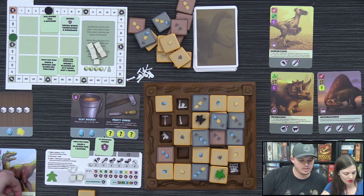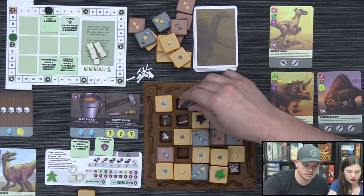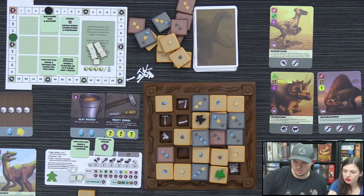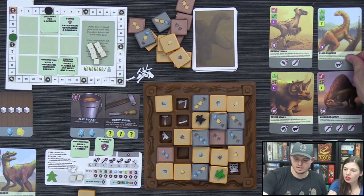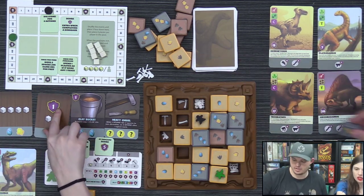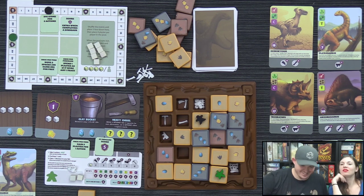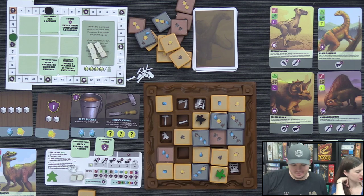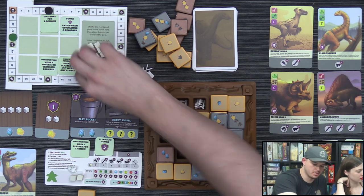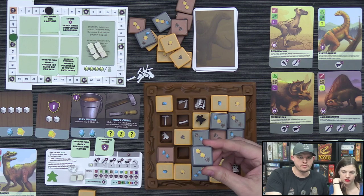Lizzie digs adjacent using her special tile, costing three plaster. She pushes a tile off the board revealing even more bones — a massive find. She takes a plaster from the board as her last action. She carefully considers her trace tile trade-ins, noting that if you overpay with trace tiles you lose the excess. The Heavy Chisel lets you slide one stone tile two spaces or two stone tiles one space each.